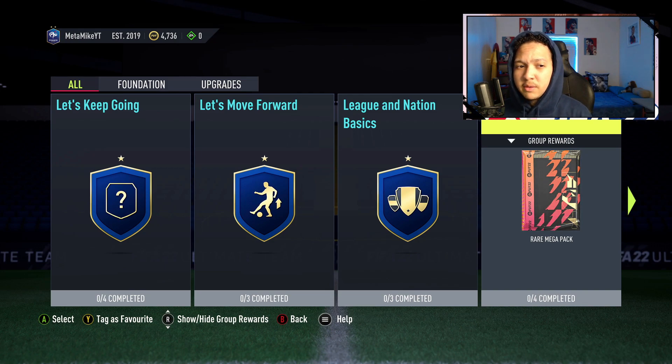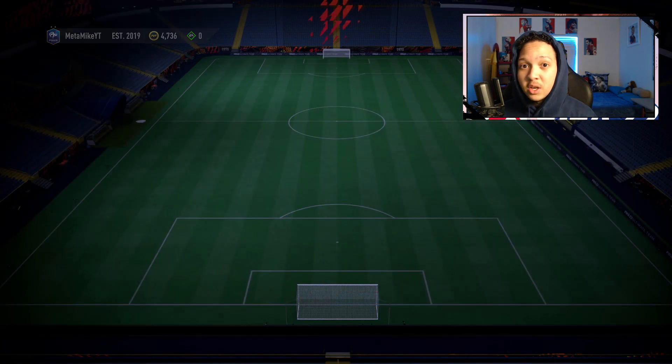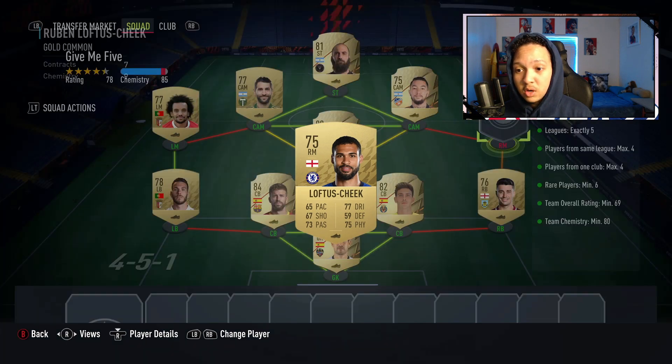This is basically the easiest SBC to do. If you have roughly 10 to 20,000 coins, you can do this. The way you want to approach it is to have five exact leagues with green links connecting them. The only orange link will be someone from another league. If the players are expensive, just change leagues but keep the same exact settings.